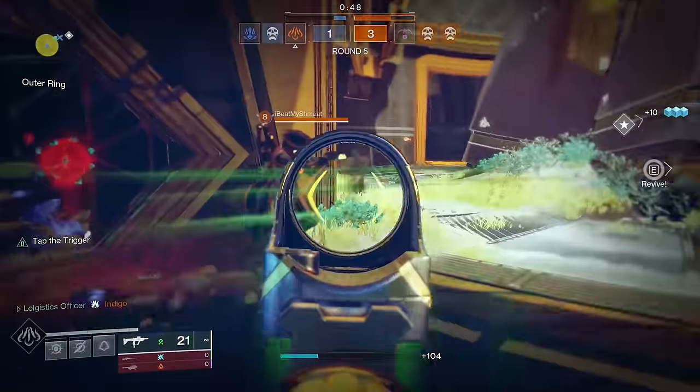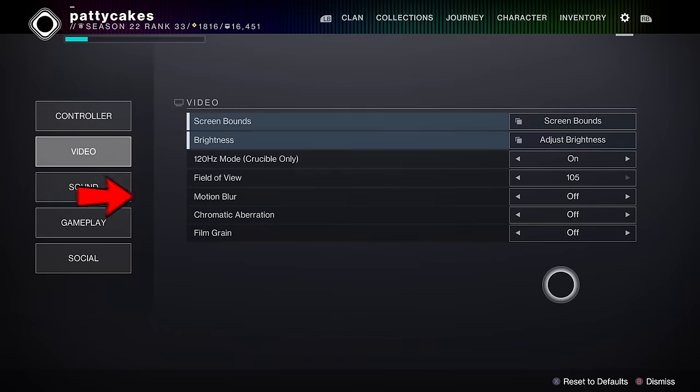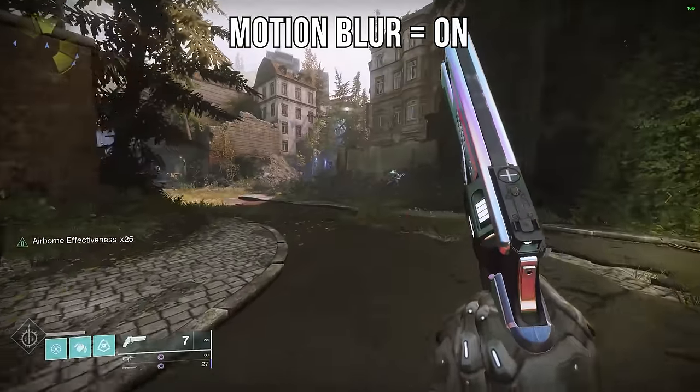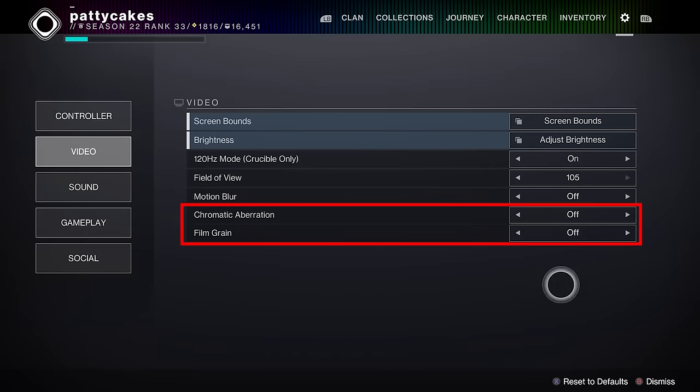In-game, there are a few settings you really want to tweak to give yourself an immediate boost to your aiming potential. You definitely want to turn off motion blur — I don't know why this setting is turned on by default, but if you care at all about your aiming performance, it's a really bad setting which just makes your aim a lot worse. While you're at it, turn off film grain and chromatic aberration. You really don't need anything that's going to make it harder to see your opponents.